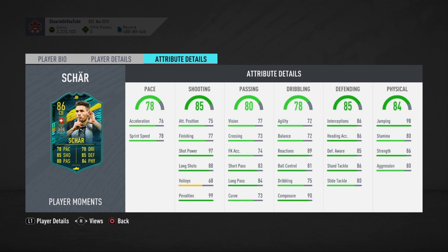Going into passing, he has good passing stats: 83 short passing, 84 long passing. Going into dribbling, he has decent stats overall with 90 composure and 89 reactions — those are the key stats in my opinion for a defender. Then his defending stat is 85, with 86 standing tackling, 85 defensive awareness, 86 heading accuracy, and 86 interceptions.